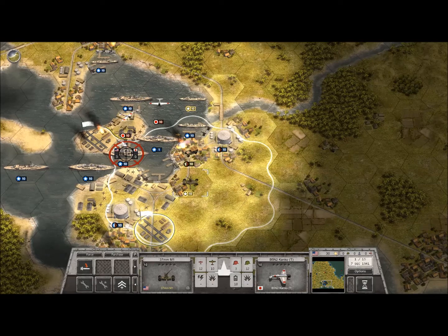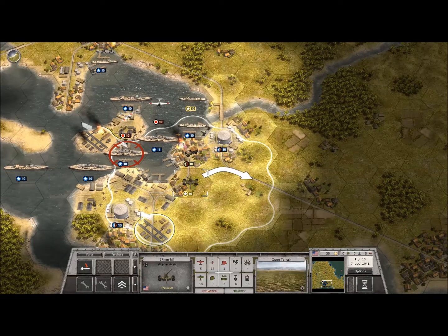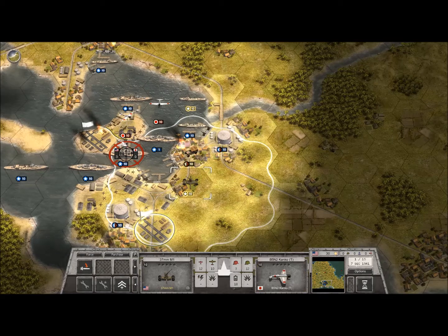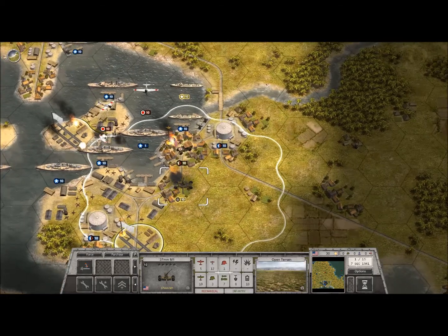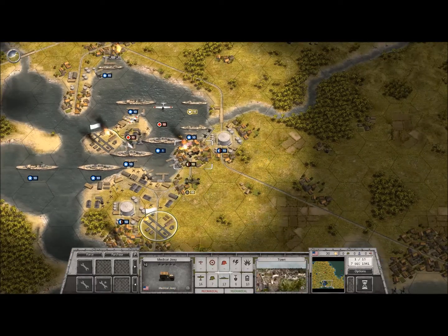We're going to go ahead and take this anti-aircraft gun and fire at the enemy closest, or we can also try to move it. But in this case you can see that we've got movement hexes — I think we just want to go ahead and open fire. You can see all of that beautiful flak exploding. Let's hope we can save the rest of the island.